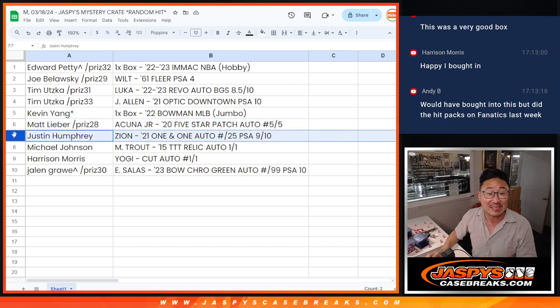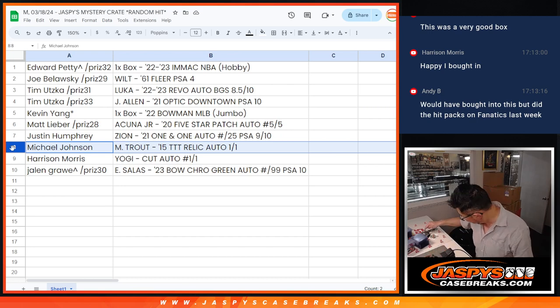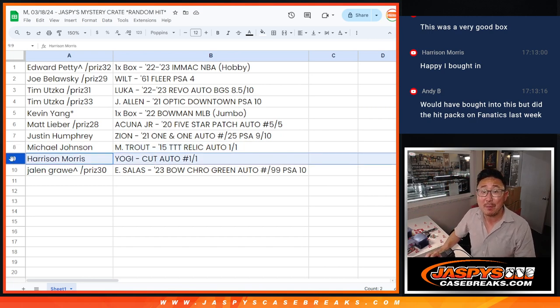Justin with the Zion 1-and-1 autograph, numbered 25, PSA 9, auto a 10. Michael with the Trout, 1-of-1 — all aboard the Big Hit Express, woo-woo. One more: Harrison. The Yogi Berra cut auto, 1-of-1 with the two relics. All aboard the Big Hit Express — woo-woo.